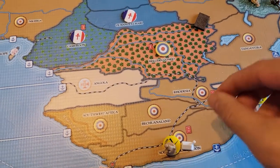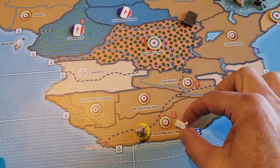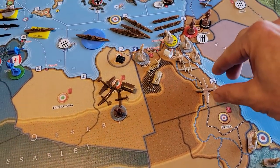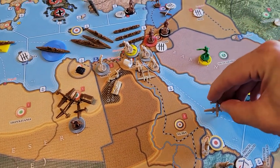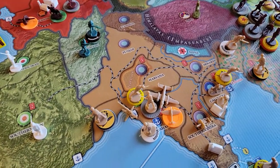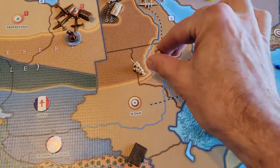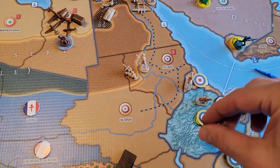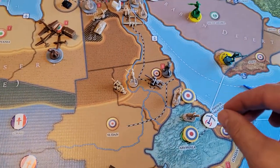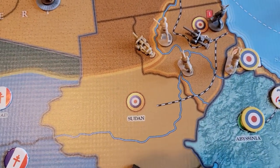This guy will be railed all the way up to Egypt — he comes from South Africa to Egypt. Since we're in Egypt, the bomber goes one, two, three, four into another name for Bombay. Artillery, infantry, infantry, artillery, infantry, and cavalry all go to Nubia.